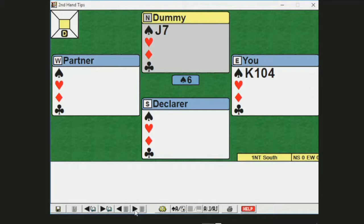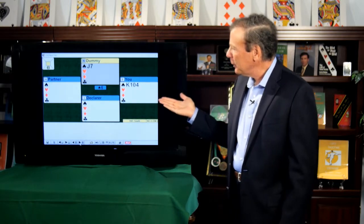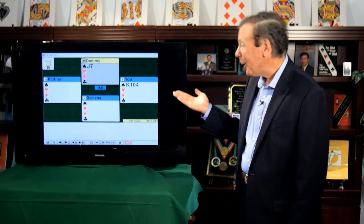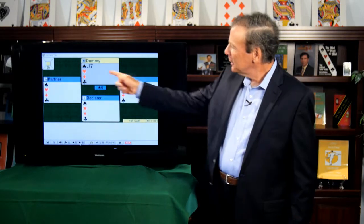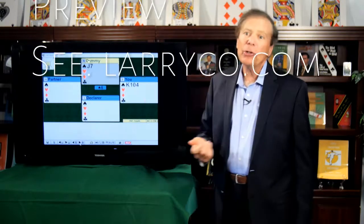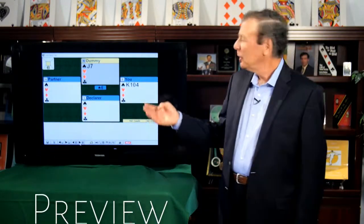Now, if you were fairly new to the game — if you want to think back to when you were a beginner — imagine your concern here. You wouldn't know which card to play. Some players might try to win the trick with the King, that's a high card. Others might think, let me insert the Ten since the Jack is over there, let me try playing the Ten. Neither of those would be correct. This is just plain old second hand low play.